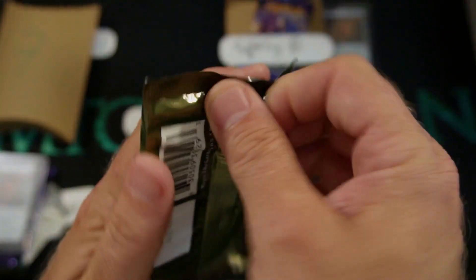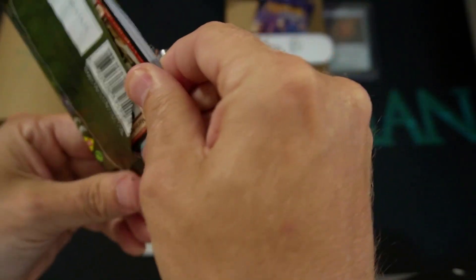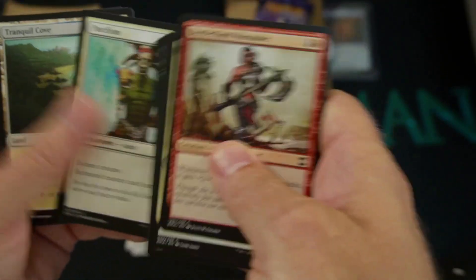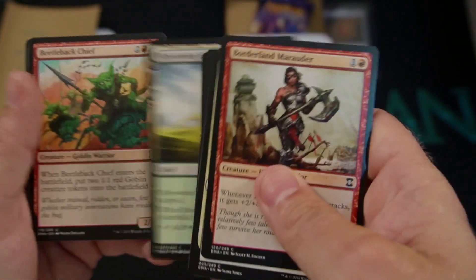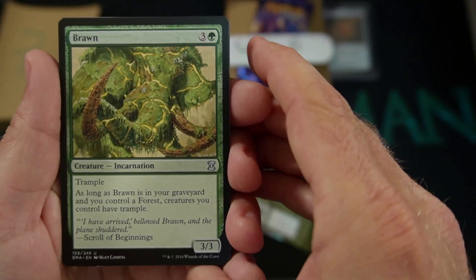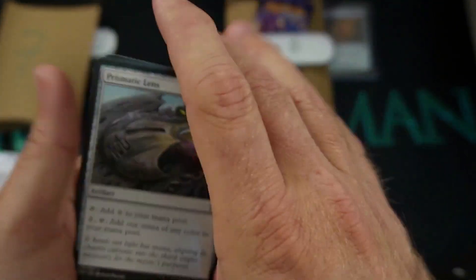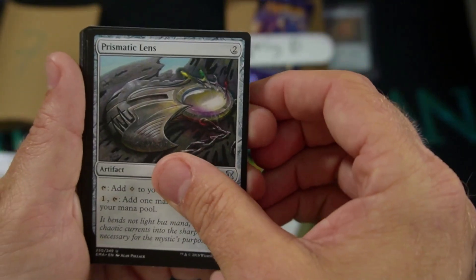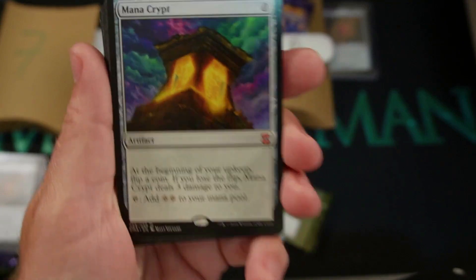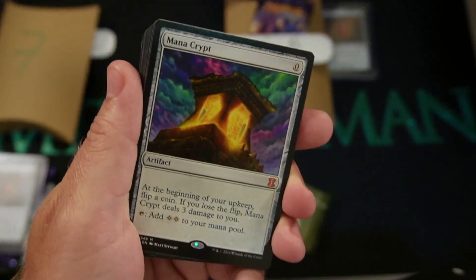And our last one for you is going to be Eternal Masters. Ready for this? Let's bust this bad boy out. Faithless Looting. Pacifism — there's some good commons in here too. We got the Beetleback Chief. Brawn — remember Brawn? Great card. Prismatic Lens — I've used this enough times. You ready? Oh! Oh, yeah! Woo! David! That is a Mana Crypt, buddy. Mana Crypt for you, bro. That's what I'm talking about.